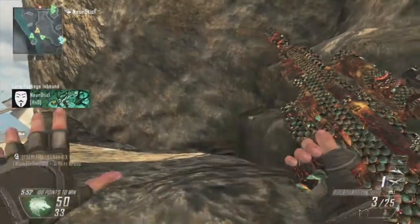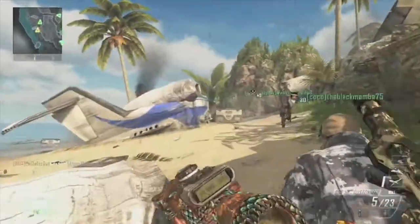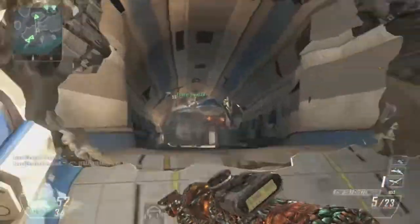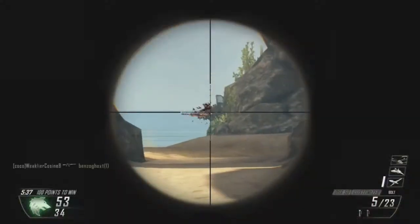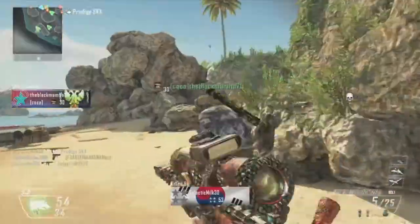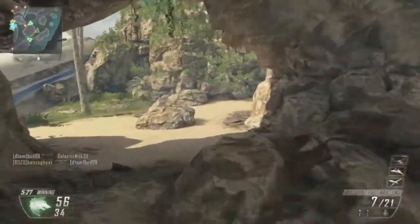There's this one here that you can hide behind — the one I was at before — and you can do both angles, both sides obviously. Throwing grenades right here will actually roll around the side of that rock like I just did, and if there's people coming through, it works wonders.